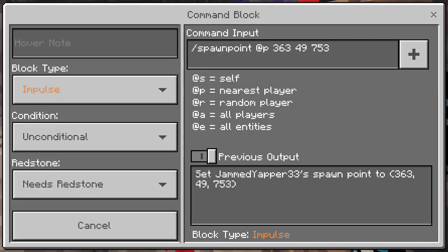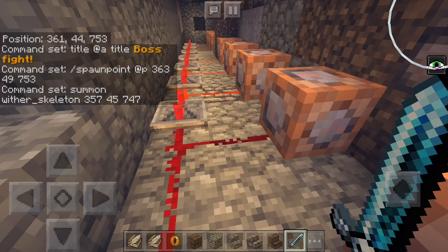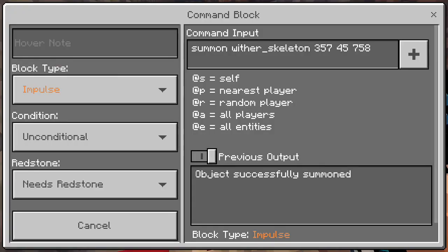Title boss fights. Spawn point — that's one with a skeleton, that's two with the skeletons, three, four.